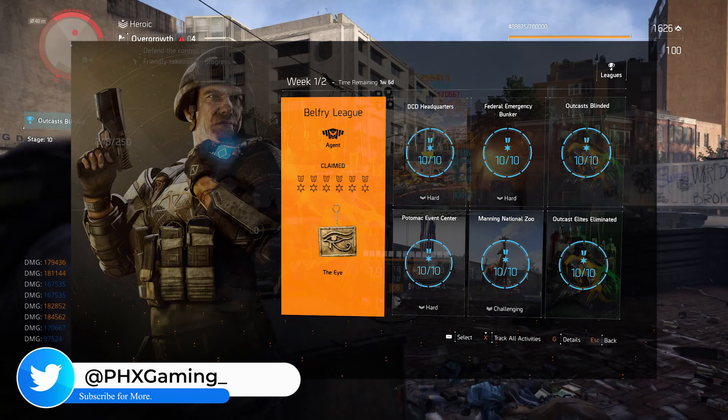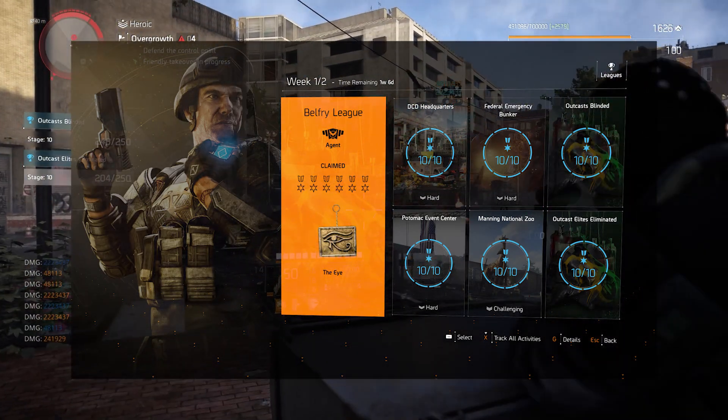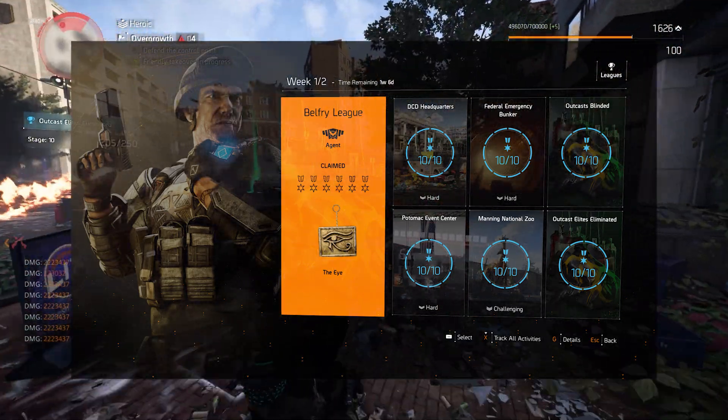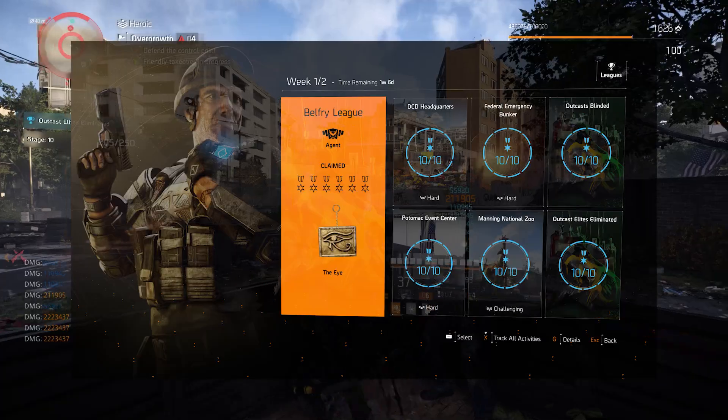With the Belfry League, we've got DCD Headquarters, Federal Emergency Bunker, Potomac Events Center, and the Manning National Zoo. For your other two challenges, we've got Outkast Blinded and the Outkast Elite Eliminated.